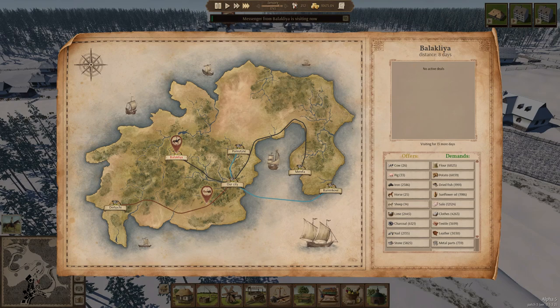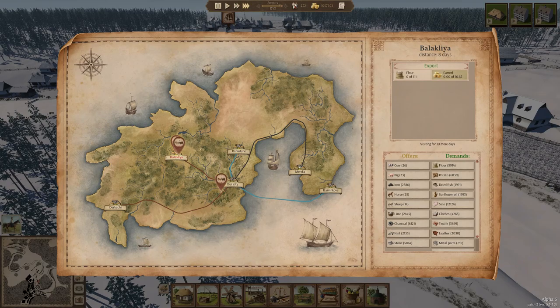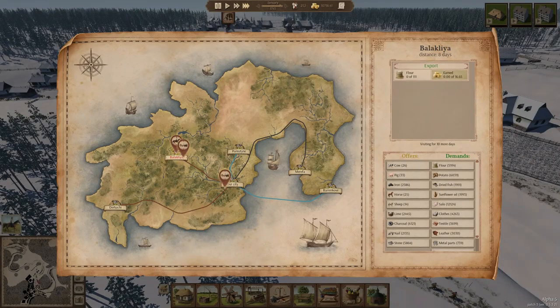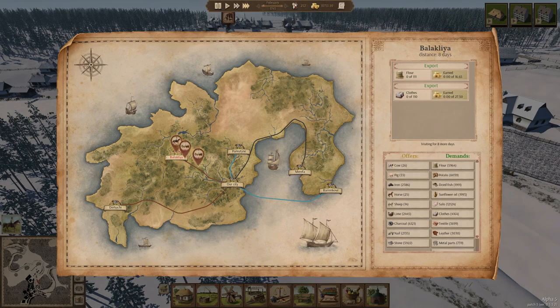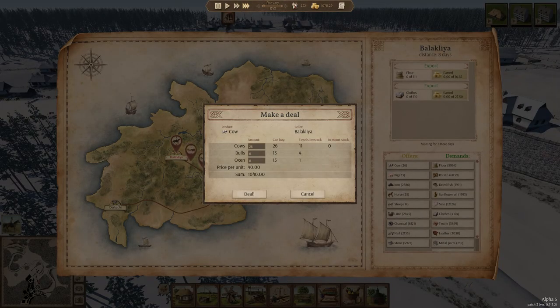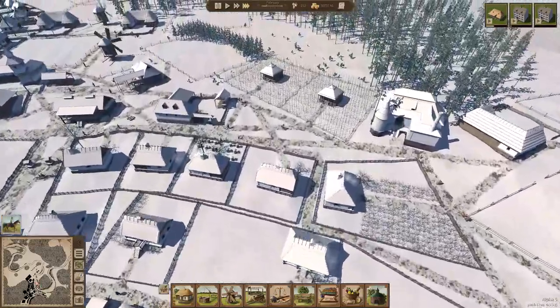Let's check and see what Balakia has for us. We could just buy a couple cows, and there may be some benefit to that. There's 111 flour that we have — we'll sell that. No sunflower oil, no sallow. 110 clothes. It's looking to be another profitable year. Let's buy cows — they're 40 a piece, so let's just get 5 cows. $200 spent in February. And we have a wood issue again.